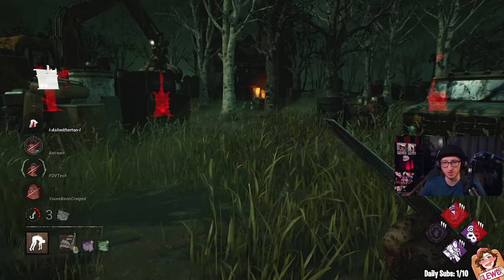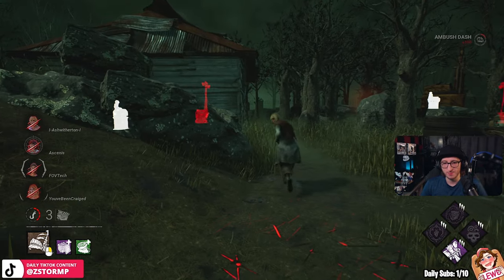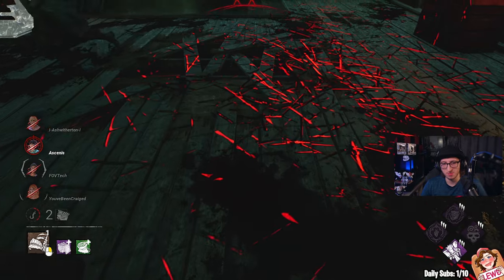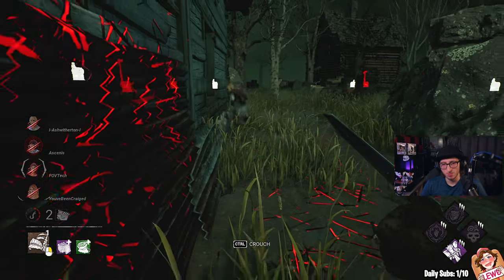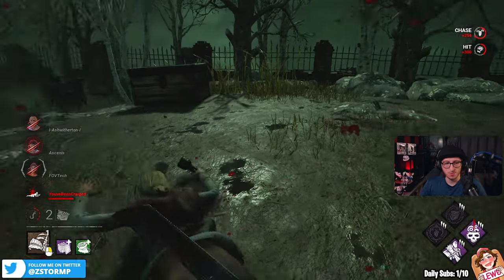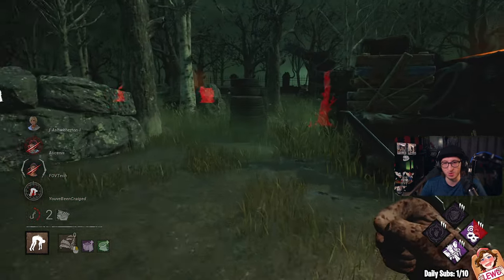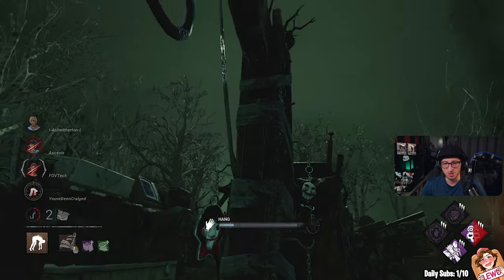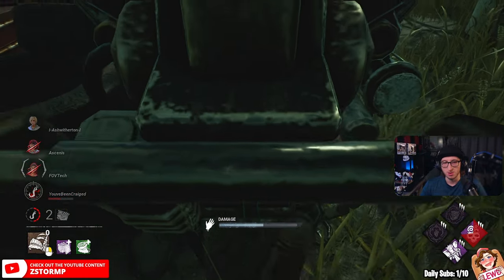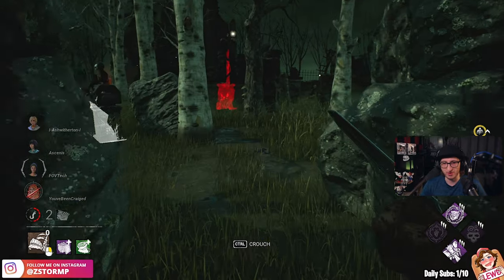Got one trap left, I'm going to save it for now. I need to hit the obsession again. They are healing. I need to put you over here - we have got basement and shack to work with, so that ain't too bad. We're going to kick that gen for Trail of Torment. Maybe get a little bit of No Way to Hide. I'm just trying not to overdo it - just take it slow and steady.